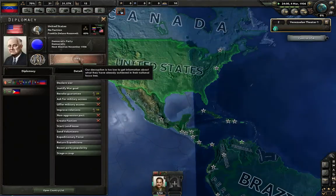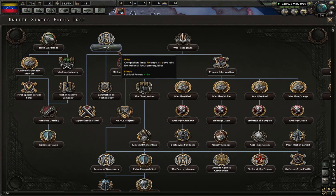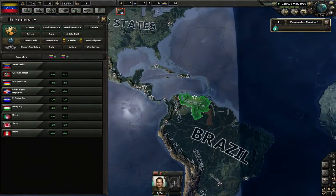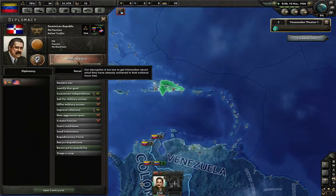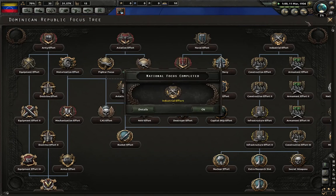United States: WPA. That is the Work Project Administration, I believe, and it increases the political power. It's something that was part of the New Deal with Roosevelt, who is all about all in this war. So we've got political effort here, which is increasing.